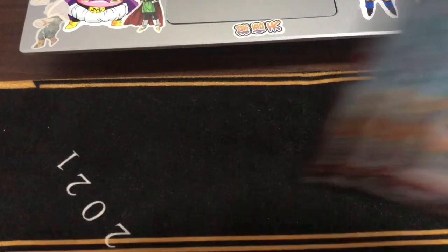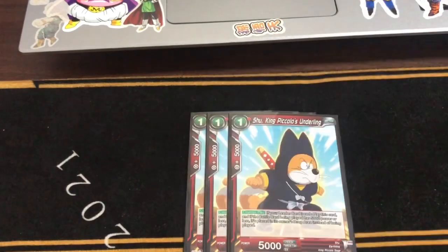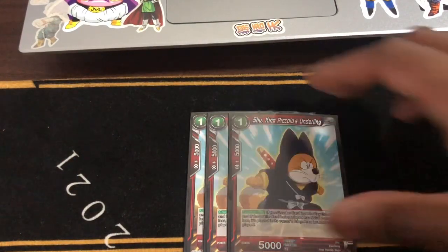Next, we run the Shu King Piccolo's Underline. Obviously, this is to deal with Trunks Vegeta because that is still a thing. Stop those one-drops from being played.